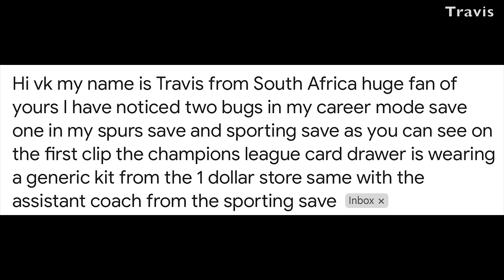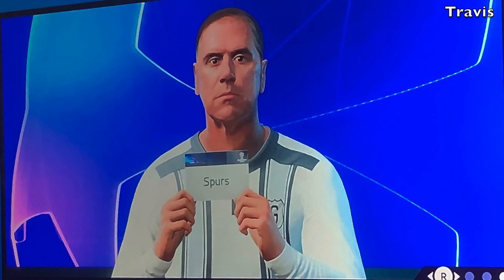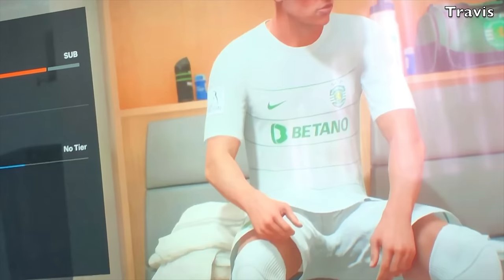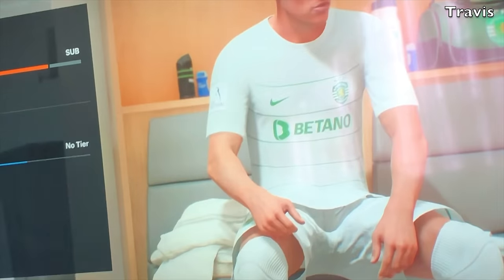We've got a submission from Travis from South Africa. He's noticed two bugs in his crew mode save — one in his Spurs save and one in his Sporting save. The Champions League card drawer is wearing a generic kit from the dollar store, and same with the assistant coach from the Sporting save. The guy forgot his suit and they gave him a generic jersey to wear while doing his important job. You can just tell he's not happy. I don't know where EA is getting these generic kits from, but I think EA should start selling this as an actual jersey on their website — I reckon a lot of FIFA fans would buy it.